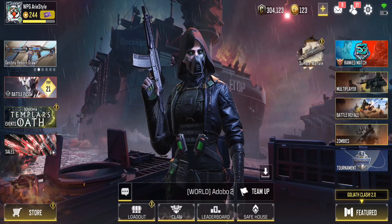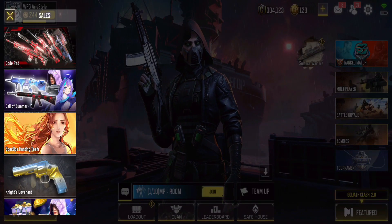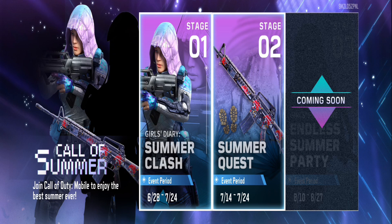To start, head over to the sales section of the game. Look for the Summer Class event and click on it.